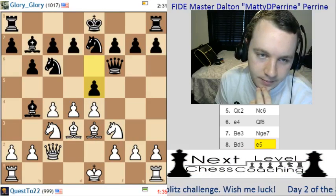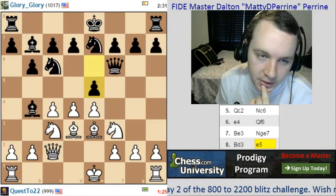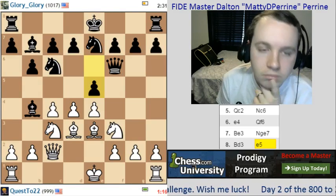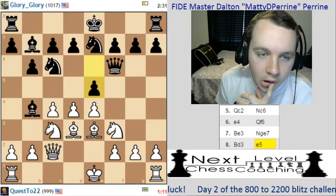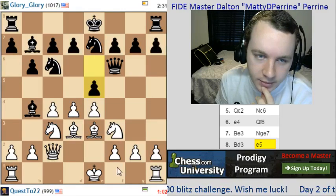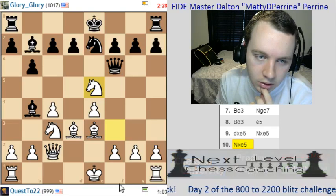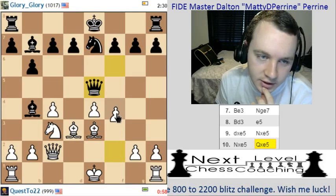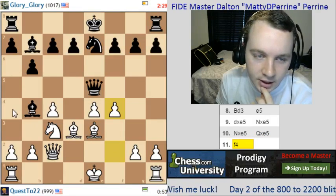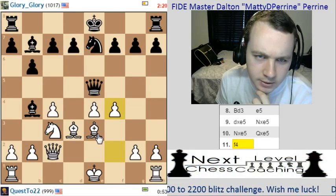There might be a way to get around this. If I push the pawn, he plays knight d4, and I'm not entirely enthusiastic about that. I'm looking at capturing the pawn and then kicking the queen around a bit more. I think that's what we're going to go for. So let's go f4 to keep attacking the queen. He probably takes the knight. We're also down about a minute and a half, gonna have to play a little quicker.